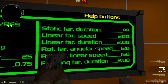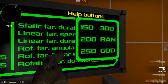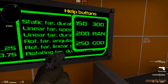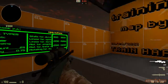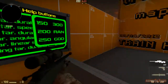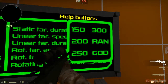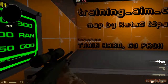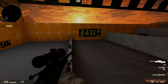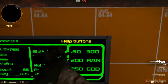For the linear target, I'd set the speed around 150–250 for beginners. Those numbers actually correspond to in-game movement speeds: 150 is roughly walking speed. Let me demonstrate — you can see the target moving at walking speed.